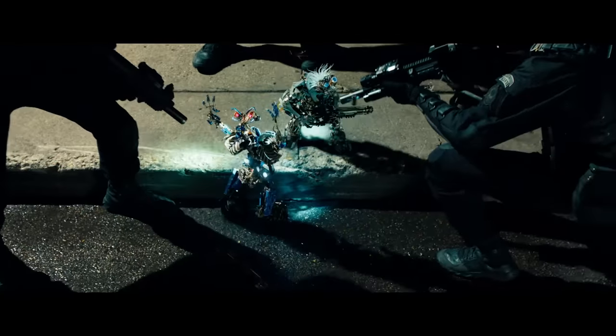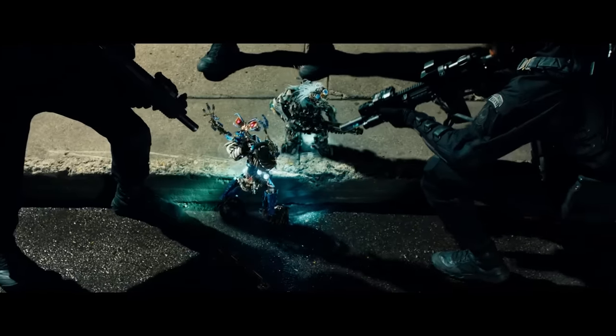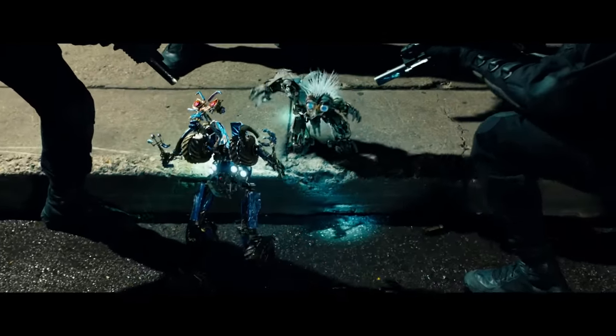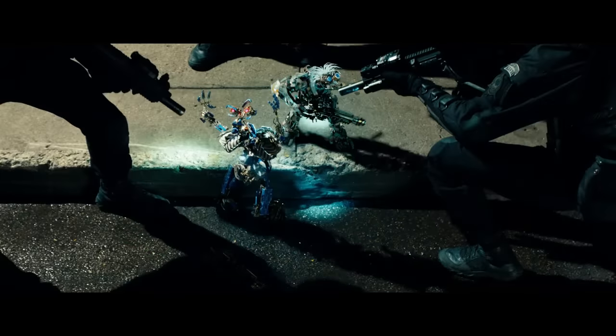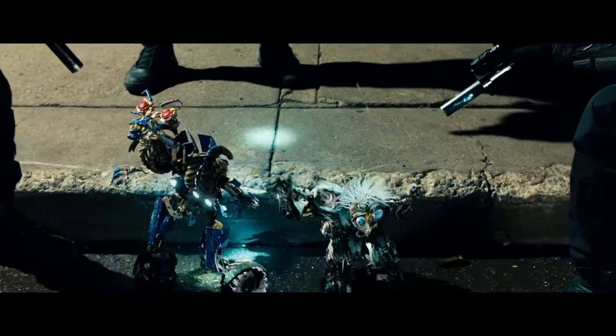Number 16. During the scene where the NEST soldiers apprehend Brains and Wheelie, you may think that Brains is the only one who has a gun. However, if you look closely, we can see that Wheelie has a gun as well — it's just very hard to see due to it being covered up by the shadow of one of the NEST soldiers.